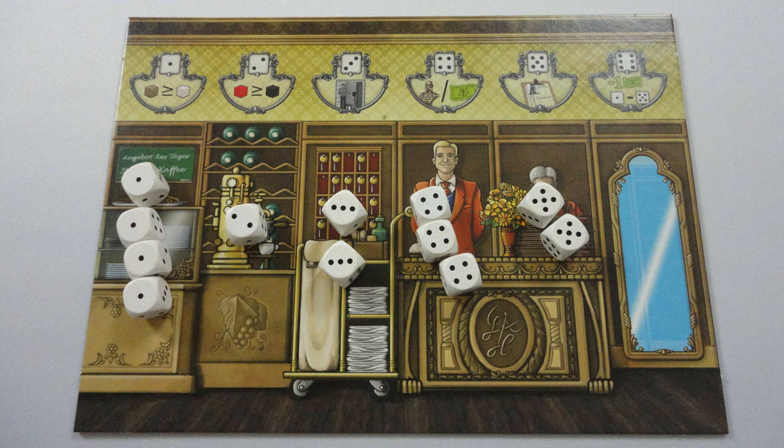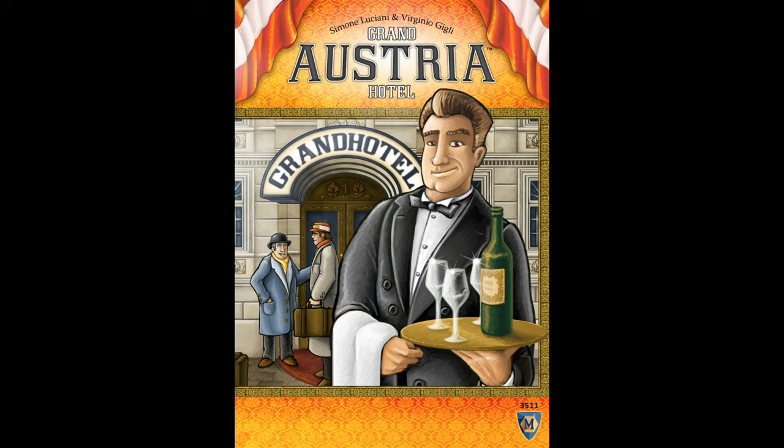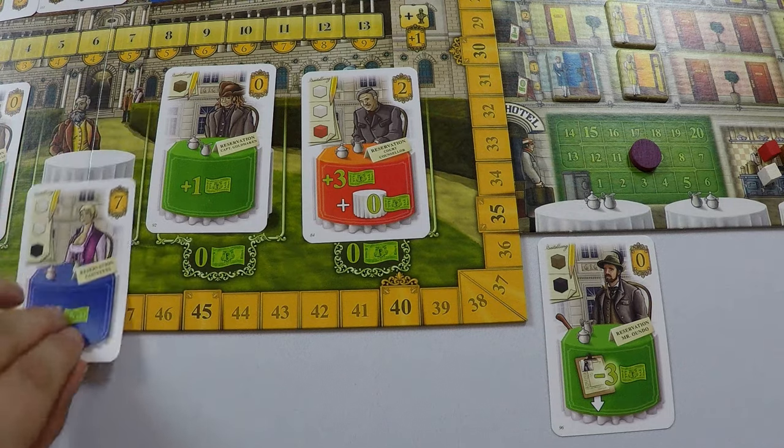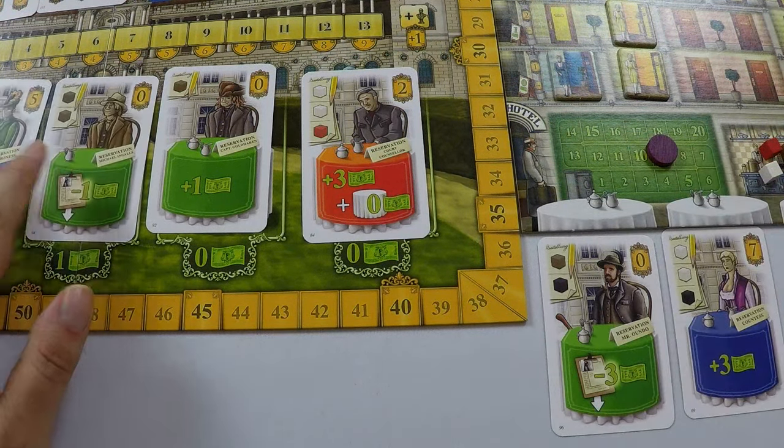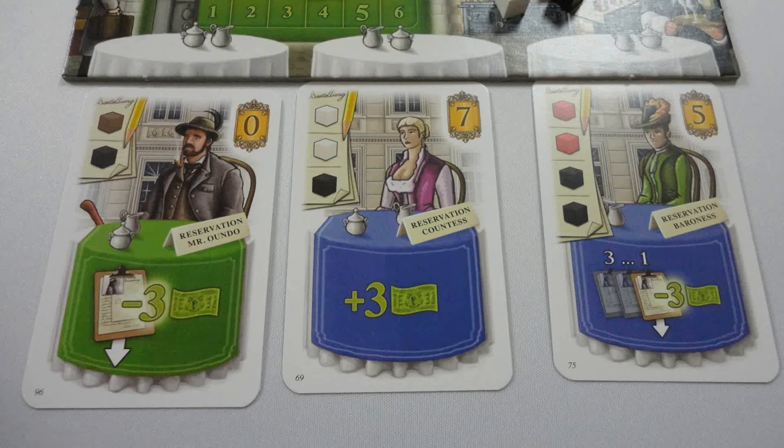The start player rolls the dice and places them on the action spaces by number. Now in turn order, players either perform an action or pass. The first thing a player must decide is whether to take a guest — simply take one from those available, pay the cost, and refill the row. If a player's cafe is full, they can no longer take any more guests.